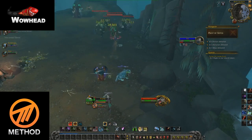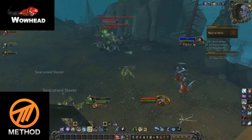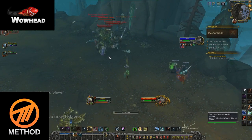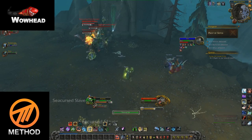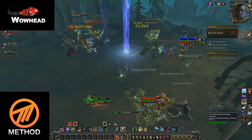The pack right before the first boss will have two extra abilities compared to the other packs. One of the big guys will do an ability called Defiant Strike where he'll basically run around swinging his weapon, cleaving everyone, and after he's done running around he's going to slam the ground in front of him. You should make sure to avoid both parts of that ability.